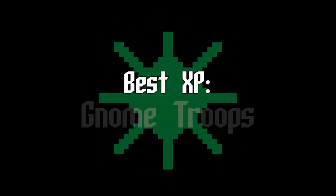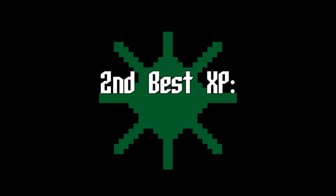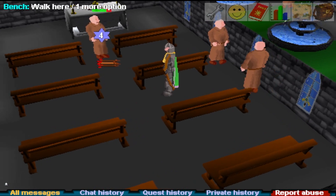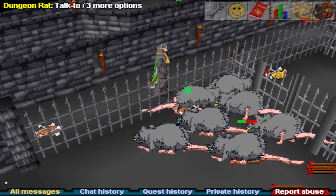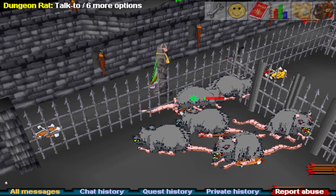Levels 25 to 40: best experience is still gnome troops — no shocker, these are pretty good experience even after 40. Second best experience: monks or dungeon rats. Monks are decent once you get past 25 to 30. Dungeon rats may be slightly better, but your range is so low at this point that you might just hit a ton of zeros. I can't really recommend dungeon rats with lower than 35 ranged for this reason.